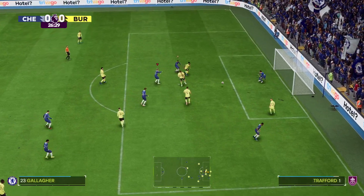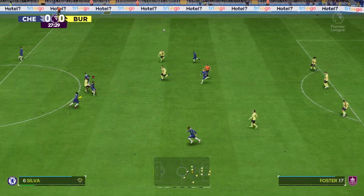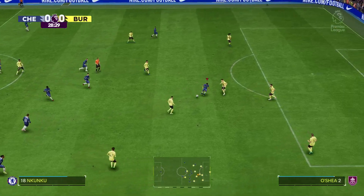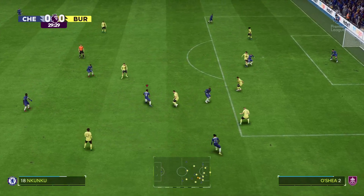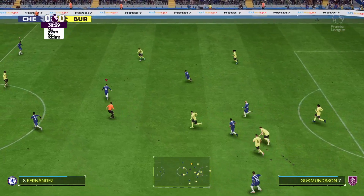Nkunku — into the area it goes, and that's a decent save, at least certainly made to look that way. They've lost it there, and the attack is over.